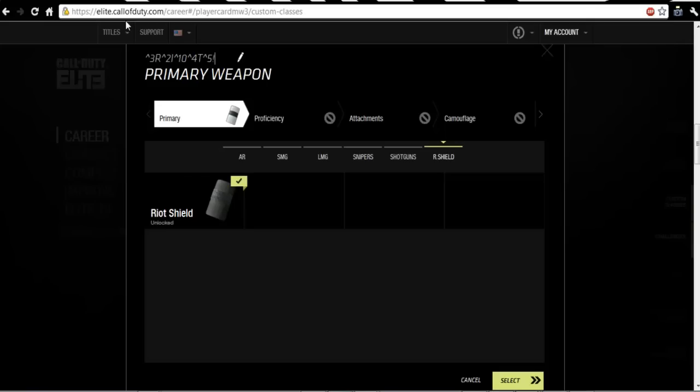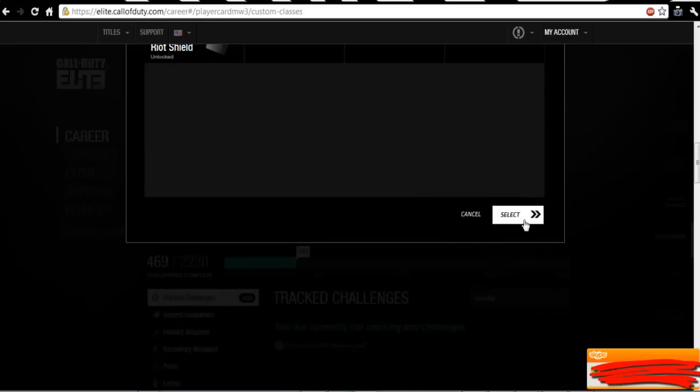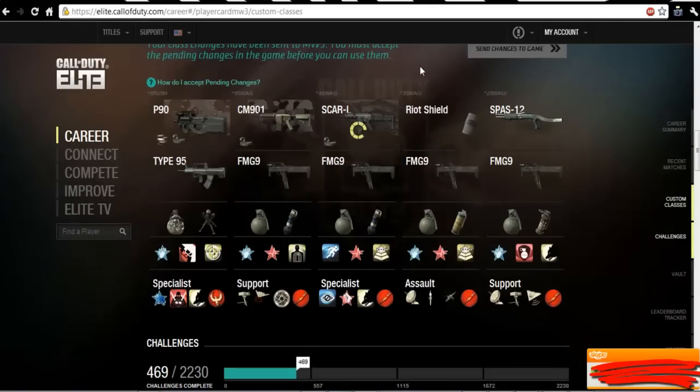What makes the class name have color is a little Pac-Man-looking character and a number. You really have to find what the numbers are — I'm going to look up all the color codes so you guys can see them. It's similar to hacking gamer tags in Call of Duty 4, Black Ops, and Modern Warfare 2.